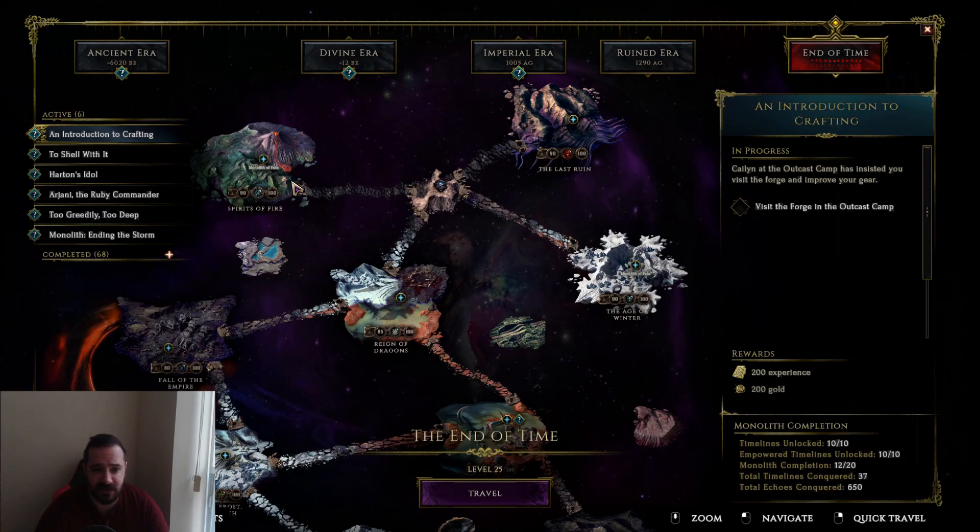And once you finish Spirits of Fire, Last Ruin, and Age of Winter, like I said, you come to this middle stone here and then you unlock your empowered monoliths.